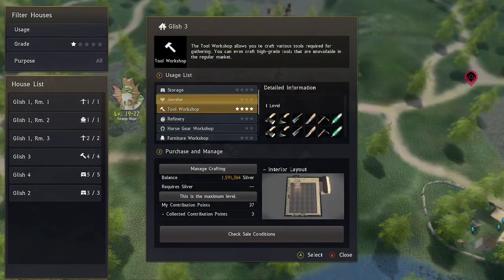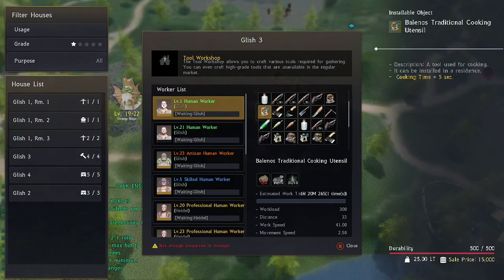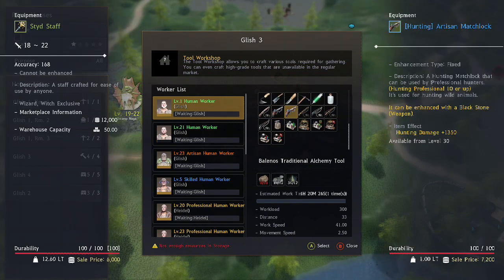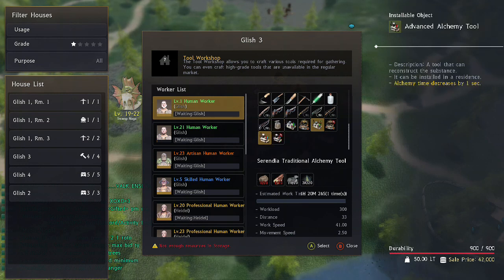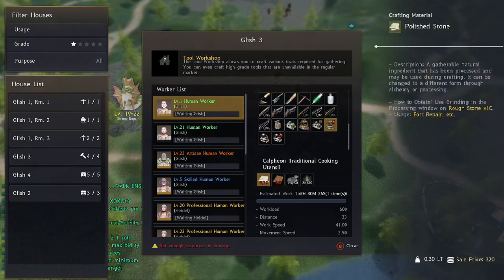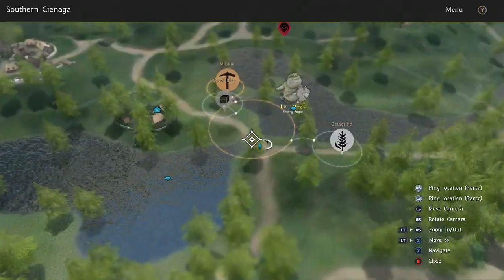I'll share something you can do with some of this equipment. I have a tool workshop in Glish at level four, which is pretty easy to level up. You can build everything here from cooking utensils to alchemy tables, hunting rifles, fishing rods, and floats — basically everything used in life skilling. It also shows you what materials you need — what you can farm, process, heat up, or have workers make. Workers are required to make items here, so you can set it up and go grind the rest of the day.